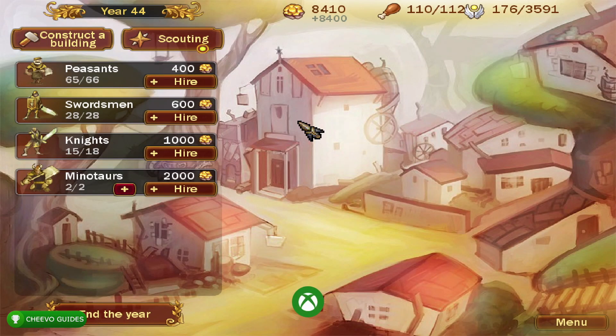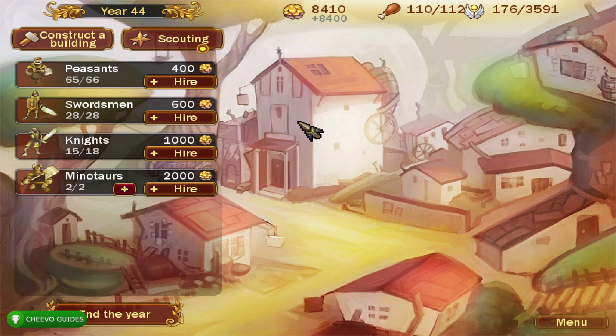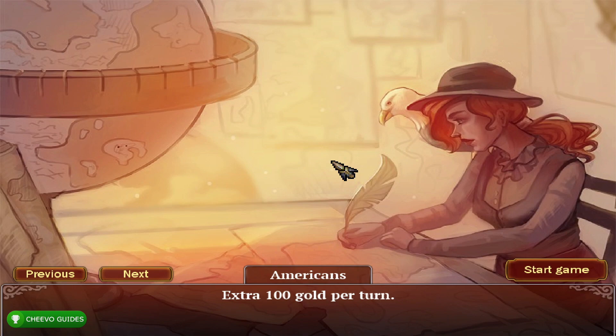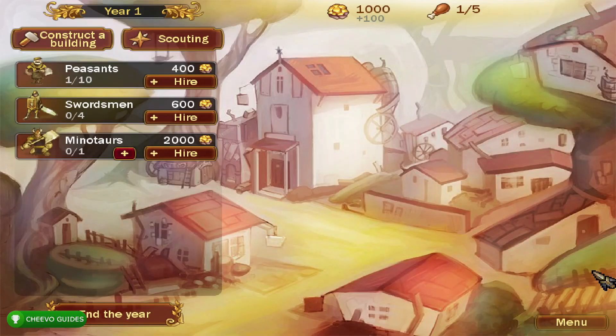At year 44, choose your second upgrade and you'll unlock the achievement called Legends of the Forest 2 for getting your second belief upgrade in the Legends of Forest category. As mentioned, there's only one more upgrade opportunity remaining in the game, so you won't be able to unlock any other achievements. Go ahead and start the game over again, selecting the Greeks.